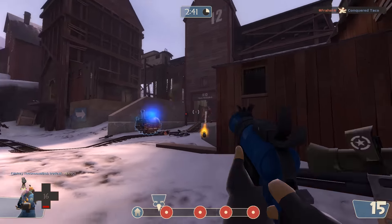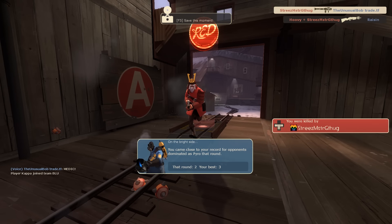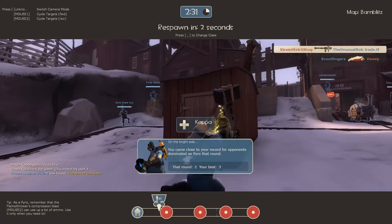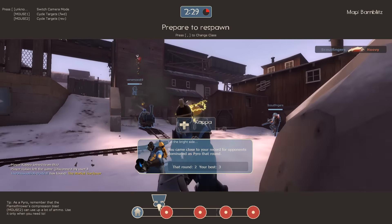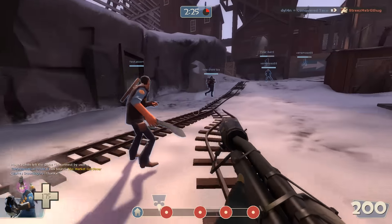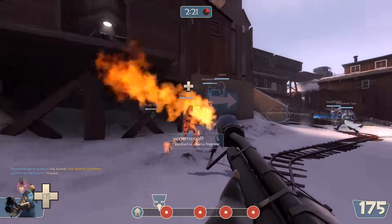Those are basically all the major exceptions. Keep in mind that people are going to try to create their own exceptions to make their hat seem way better than it actually is. A lot of things they make up don't actually add to the value of a hat. For example, Halloween spells — a lot of people think they add value, but they don't.